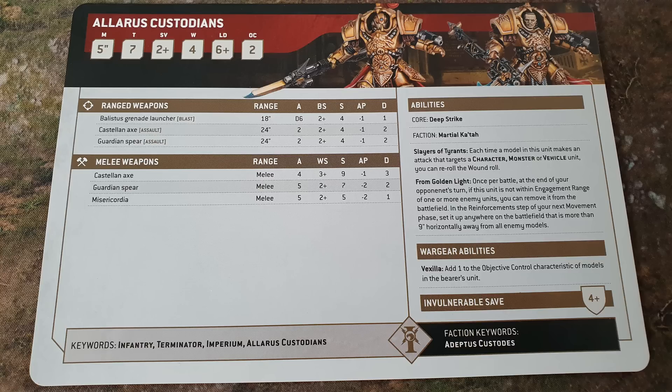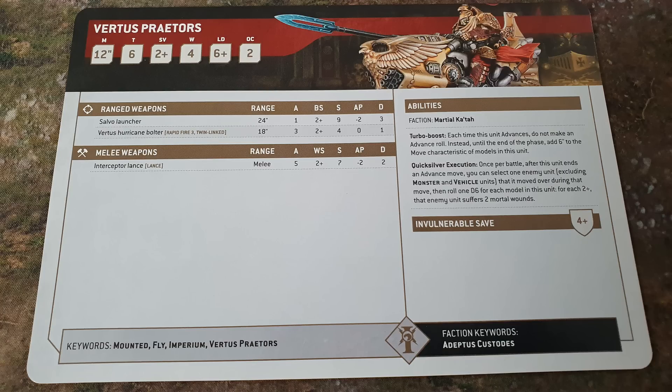Suddenly jumping onto an objective, suddenly being able to line break or block something — some movement wins your games in Warhammer 40k. Having Toughness 7 Allarus Custodians once per battle redeploying all the way across the other side of the battle grid is a very useful tactic. Of course you can't be in engagement range with any enemy units, but you should have killed everything you're in engagement range with because you're Custodians. These units are 2 to 6 Allarus Custodians.